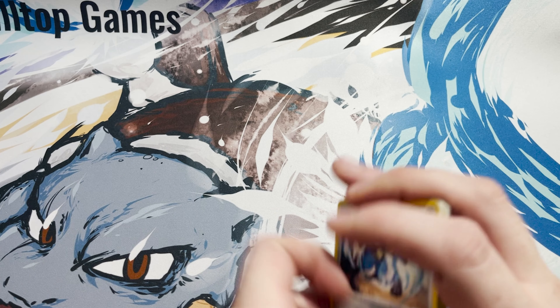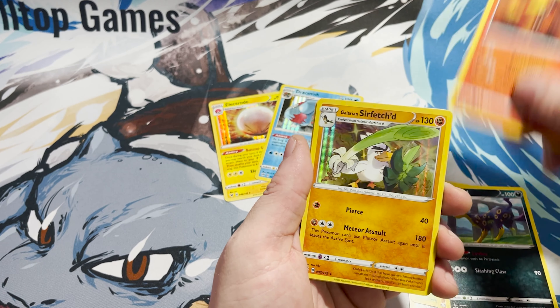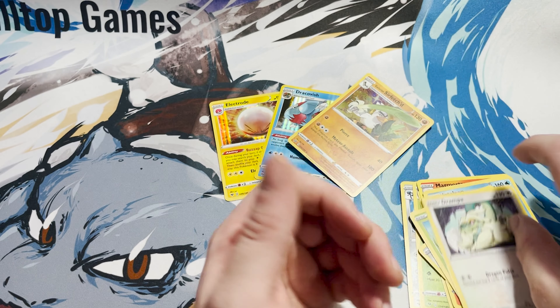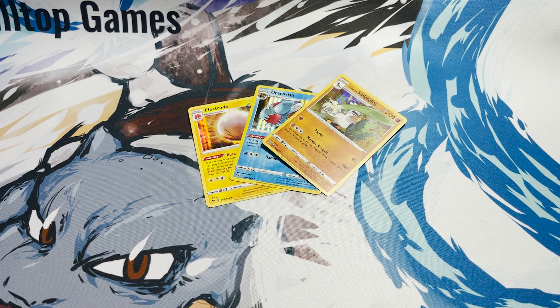So literally, if there was any time I had lost pack magic, it would be this — otherwise this has been a bit of a bust. Let's get into the last one and hope for the best. We've got Krokorok, Banette, Shuppet, Rockruff, Seedot Reverse Holo, and Lucario for the rare.